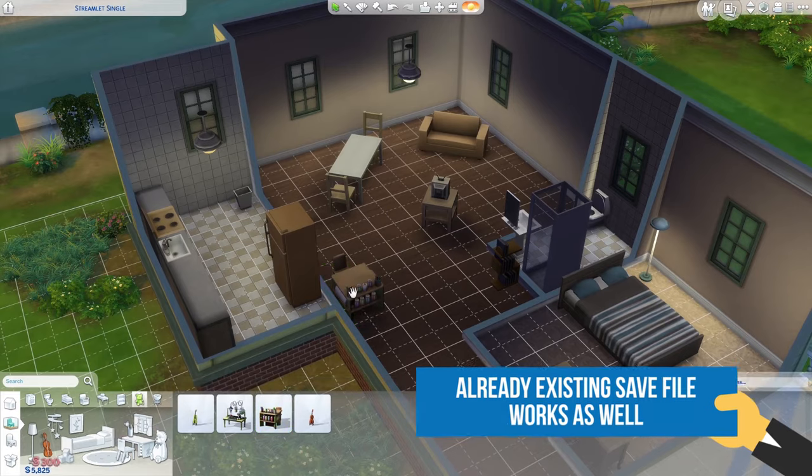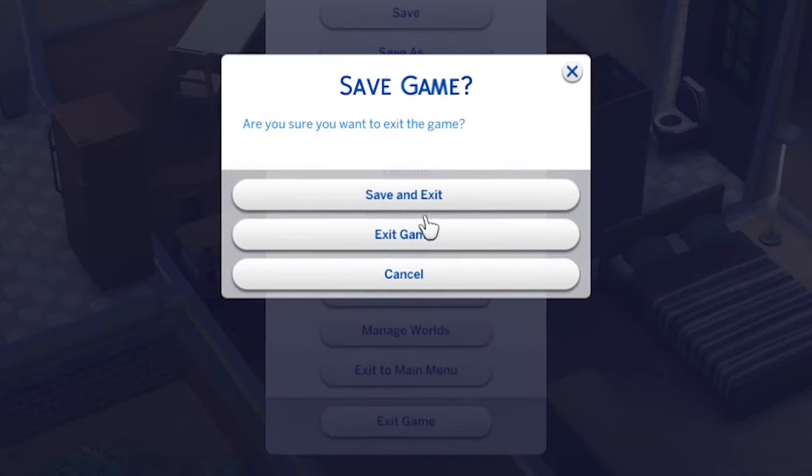Buy and build everything in advance, pause the time, then hit save and exit the game.